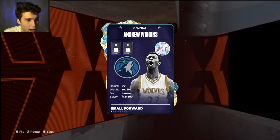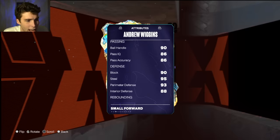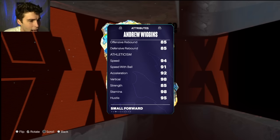So what does Andrew Wiggins provide? 6'7", 97 pounds, 93 ball, 98 driving, 90 ball, 90 block, 95 steal, 93 perimeter, 88 interior, 94 speed, and 96 lateral quickness.